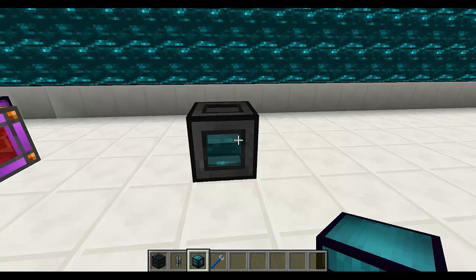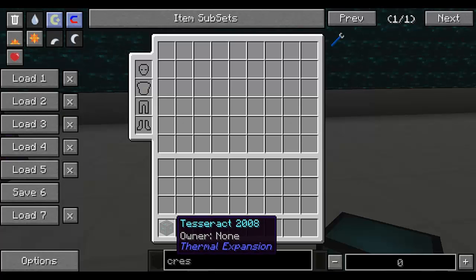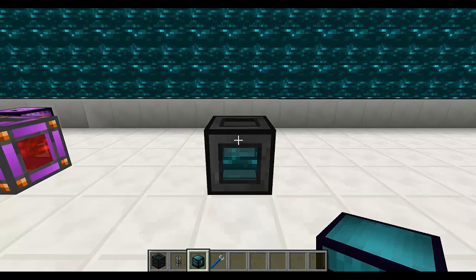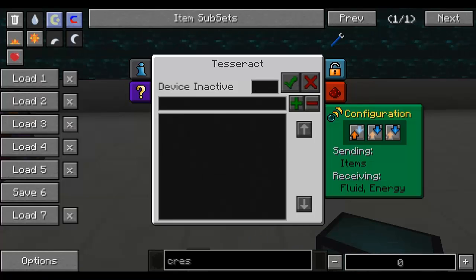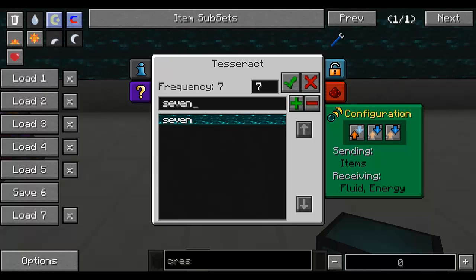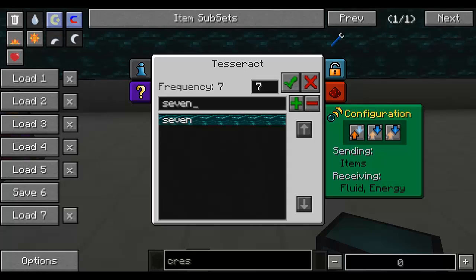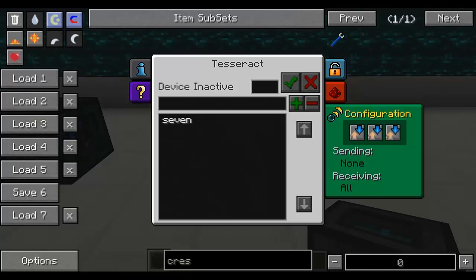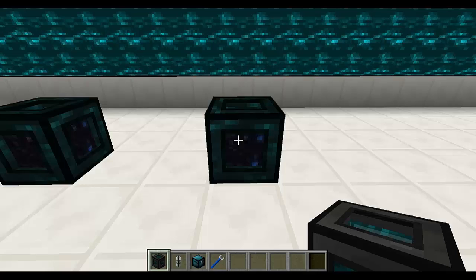Finally, let's take a look at the Tesseract. This is a block that can transfer items, power, and/or fluids over long distances without the need to place down conduits or ducts. There's a setting here for a number which is the frequency — let's set it to 7 with the set frequency button, and there's a space for the name of the frequency, so let's name this frequency 7. We can save it and it's going to appear on the list. How this item works is that you connect it with another tesseract by using the frequency number. When you right-click on the other tesseract, you'll see the list of frequencies you've already saved on any tesseract you own, and you can select it and set the frequency — now these tesseracts are linked together.